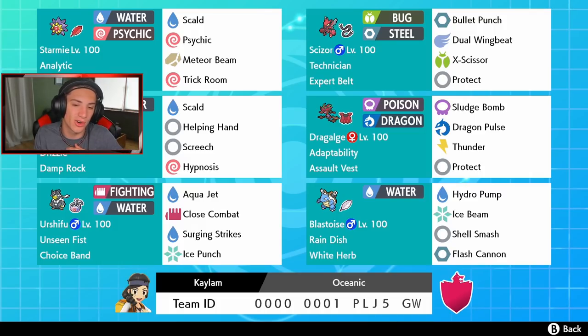In the bottom spot we got Urshifu - this thing's an absolute beast. His signature move Surging Strikes hits three times for crits, all water STAB moves, Close Combat for big STAB damage, Aqua Jet for STAB first-turn priority, and Ice Punch for nice coverage. He has that Choice Band so we get a little bit more damage, and his ability allows us to hit through Protects which is amazing. Adding on we got Blastoise with that White Herb - normal moveset: Hydro Pump, Ice Beam, Shell Smash, and Flamethrower.